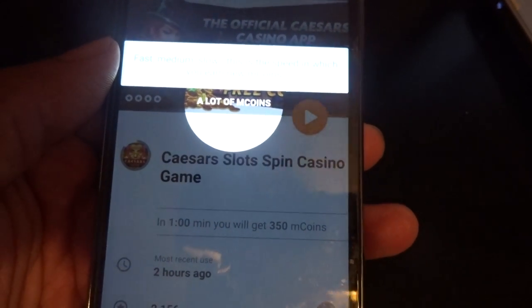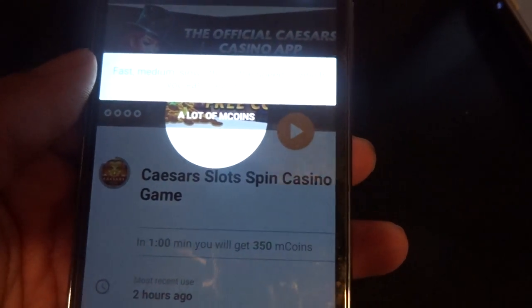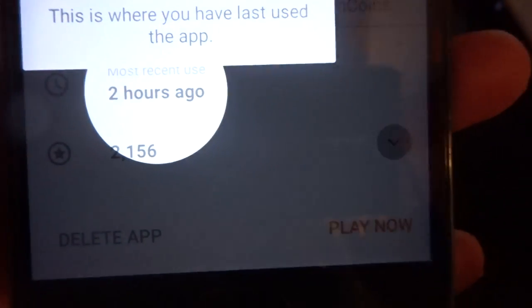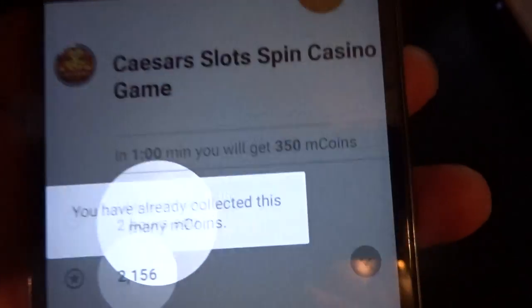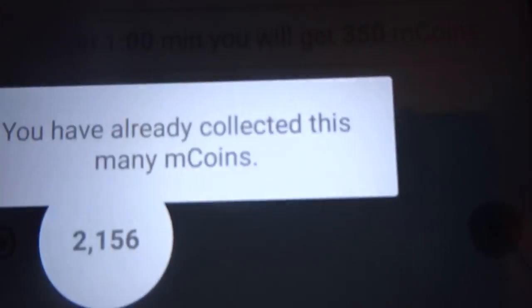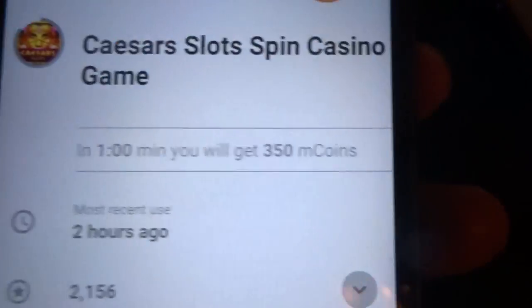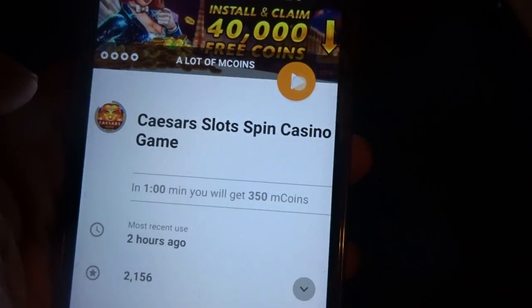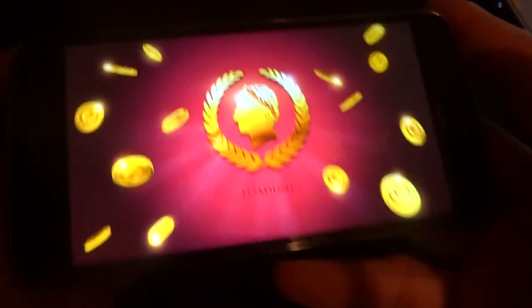Now it says fast, medium, slow — this is the speed in which you earn new mCoins. It's telling me this is where you last used the app, two hours ago, and this is showing me how many points I've already collected from this game.